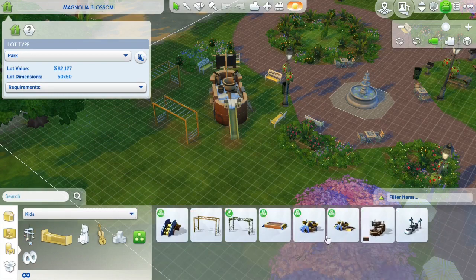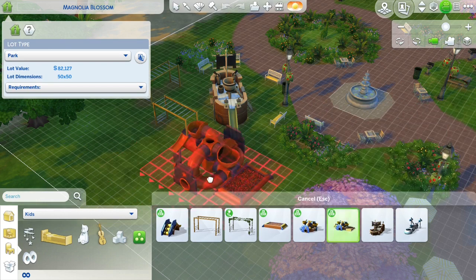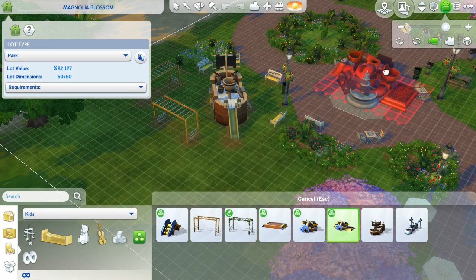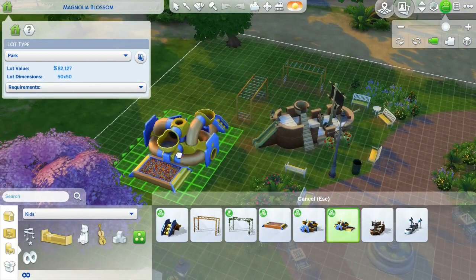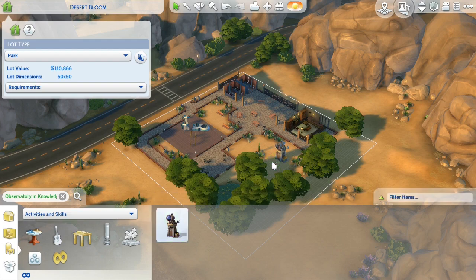From there I like to pop along to the base game parks to make them a wee bit more useful. I like to turn Magnolia Blossom Park in Willow Creek into an all ages playground, so I put in some toddler things. This is so their parents or other siblings have things to do and I don't have to leave the toddlers at home every time — it's just a bit more family friendly.